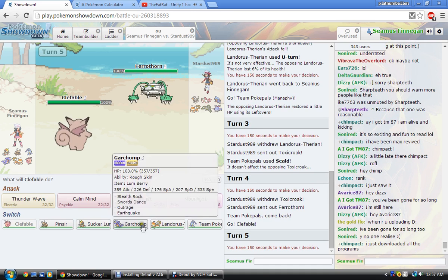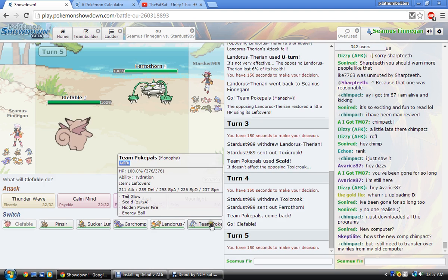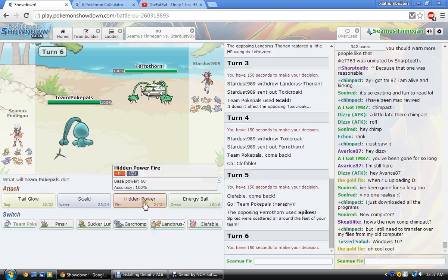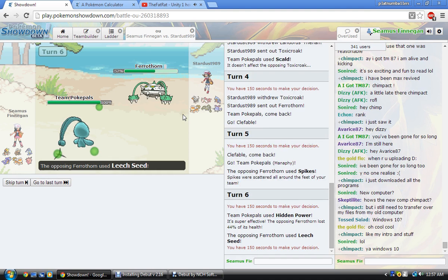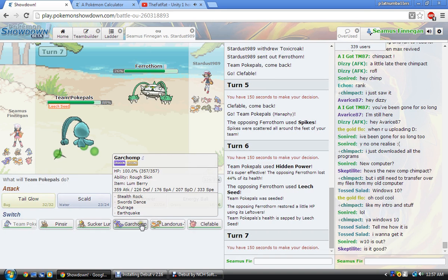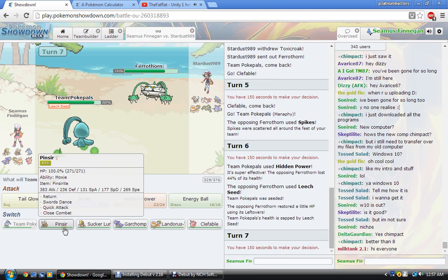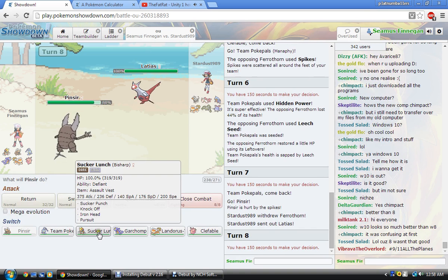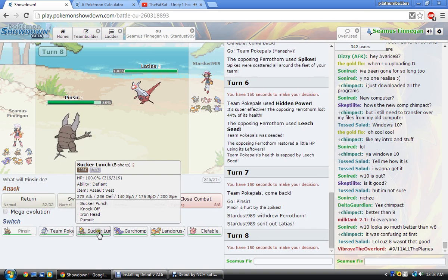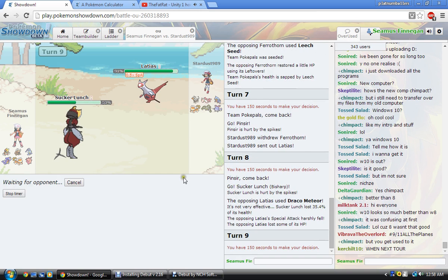He sends out his Ferrothorn, probably to get up Spikes. I have no way to remove hazards. I'm just gonna go into this and click HP Fire. Holy shit! This thing is especially defensive. I don't wanna Tail Glow — I wanna scout for Power Whip here. I'm gonna go into Pinsir. Okay, he doesn't have it. Hopefully he stays in with his Lottle. Draco — thank you. That's a dead Lottle. I don't care if you somehow have HP Fire or something like that — fuck you, dude. Well, not fuck you — you're awesome, but fuck you. Just kidding.